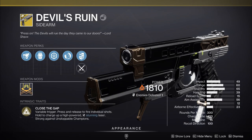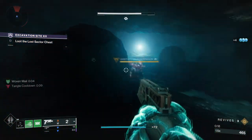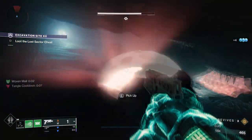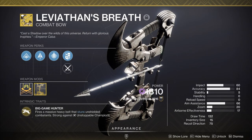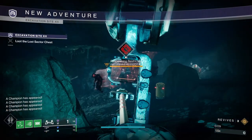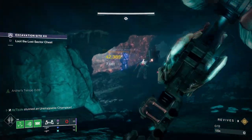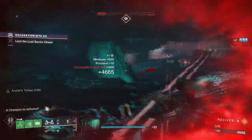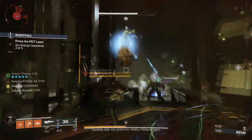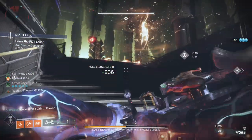Next we have the exotic sidearm Devil's Ruin. This one has a charged up high powered laser similar to charging a fusion rifle — when you shoot the beam it will stun an unstoppable. Next we have the absolute champion killer, the Leviathan's Breath. This thing has gotten a few buffs over the years and is now very strong. It does extra damage to champions, has Archer's Tempo with the catalyst, holds more ammo, and perfect draws apply volatile. As long as you cock it back the entire way, landing the arrow will stun an unstoppable.